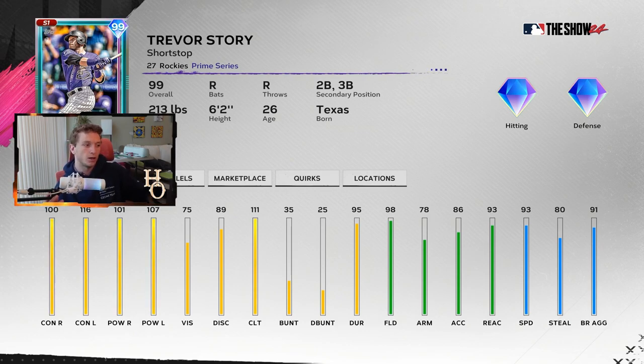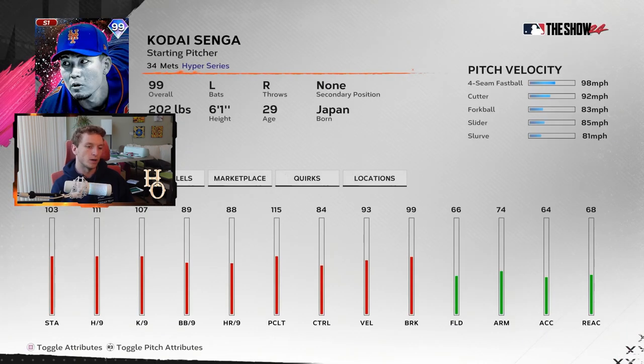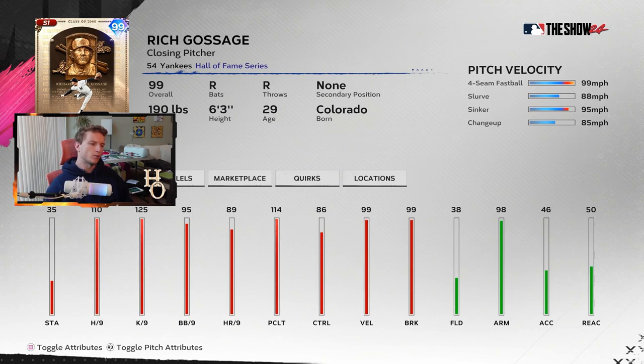We've got J-Roll now, Brian Roberts is one of the team affinity drops - another switch-hitting shortstop. There's some good shortstops in the game right now. Honus Wagner is one of them too, we'll cover that card soon. A lot of people like Trevor Story's stance and swing and he'll play, but I don't think it's worth getting this pack for unless you want Kodai Senga. I think Kodai plays very well - he's got that nasty forkball that drops off massively from his almost-Outlier fastball.